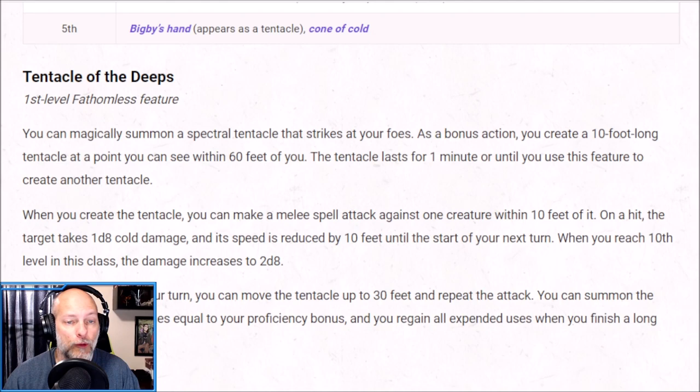One of the first-level abilities of the Fathomless Warlock — and the ability we are going to build our theme around — is Tentacle of the Deeps. You can magically summon a spectral tentacle that strikes at your foes. As a bonus action, you create a 10-foot-long tentacle at a point you can see within 60 feet of you. The tentacle lasts for one minute or until you use this feature again. When you create the tentacle you can make a melee spell attack against one creature within 10 feet of it, dealing 1d8 cold damage with its speed reduced by 10 feet until the start of your next turn. You can summon it a number of times equal to your proficiency bonus, regaining all uses on a long rest.